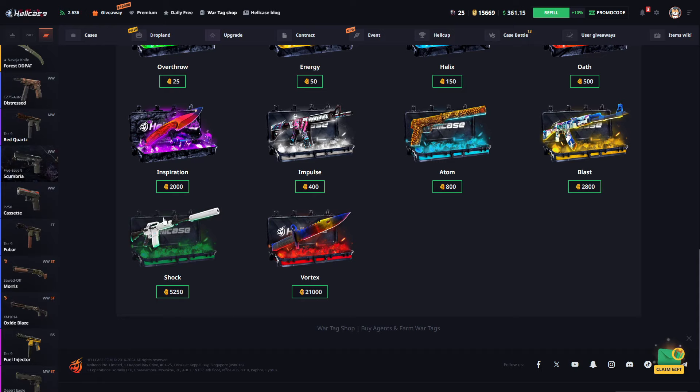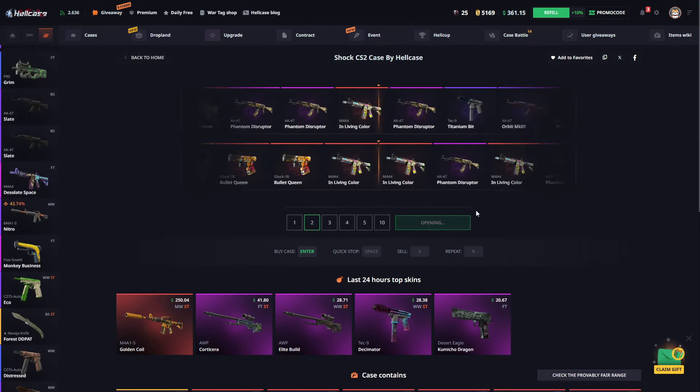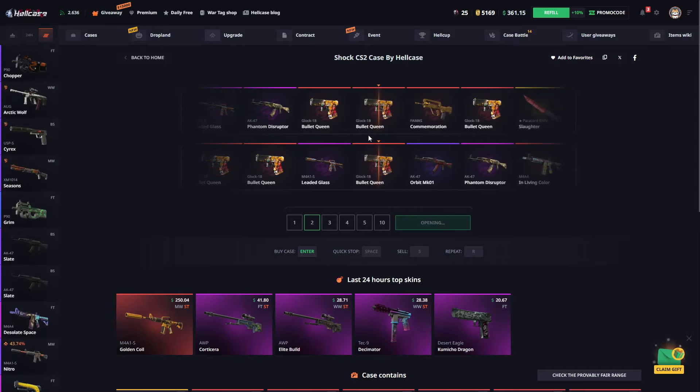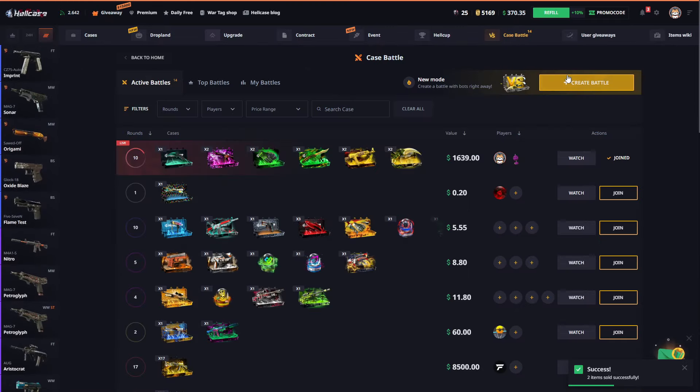We have fifteen thousand war tags — let's open two. We got skins for five dollars. Let's sell this too.